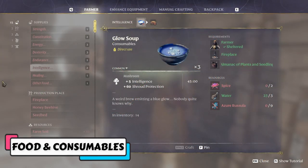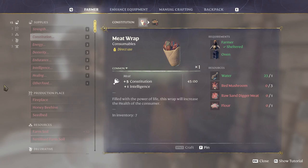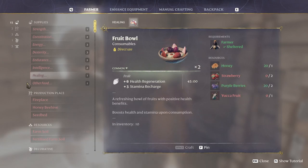The best food to use for damage is Glow Soup, which provides 5 intelligence for 45 minutes. For constitution we use the Meat Wrap, which provides 5 constitution and 1 intelligence for 45 minutes. The final food is the Fruit Ball, which provides 6 health regen and 3 stamina recharge for 45 minutes.